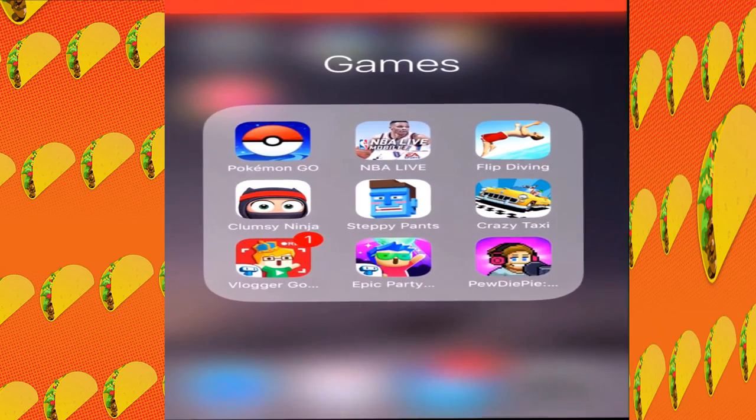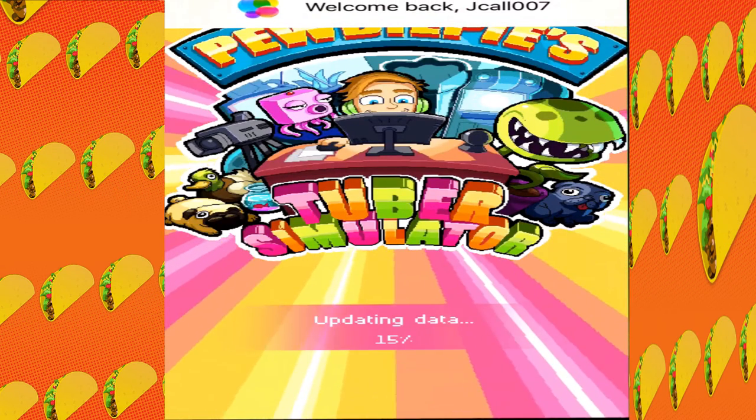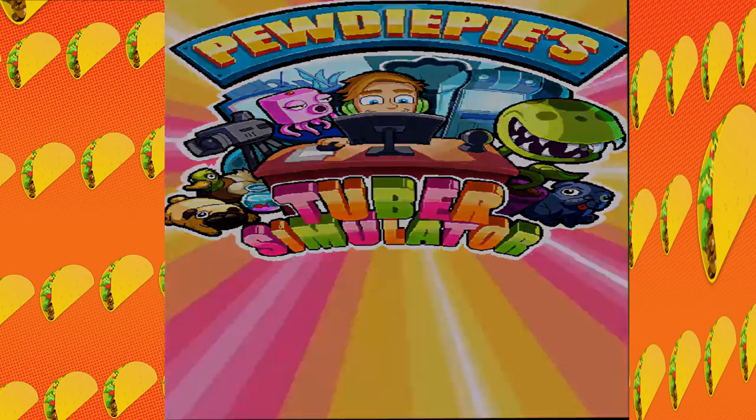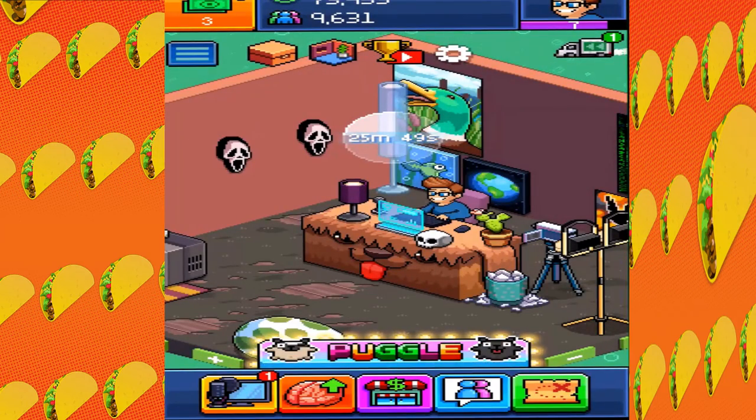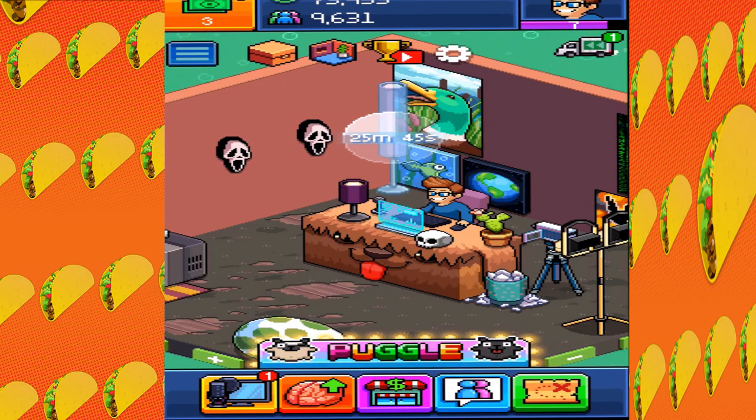Swipe out, go back in. Let's see if it works. It worked — see, look, now I have the hologramic one. So if you guys like this glitch, let's try to get five likes. And comment down below what other glitches you want me to do.